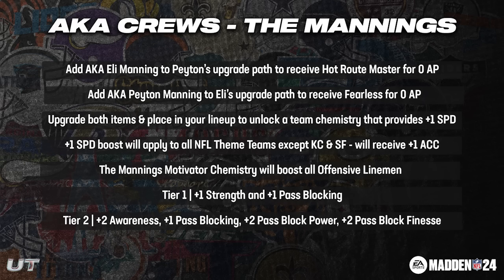The interesting thing about these cards is that putting them together or placing one in the other's upgrade path can provide boosts or zero AP discounts. If you take the Eli Manning 98 overall and put it into the upgrade path of the 98 overall Peyton Manning, you will get Hot Route Master on Peyton for zero AP. That's obviously a very expensive move, but with that route master for zero AP, it may be worth it.